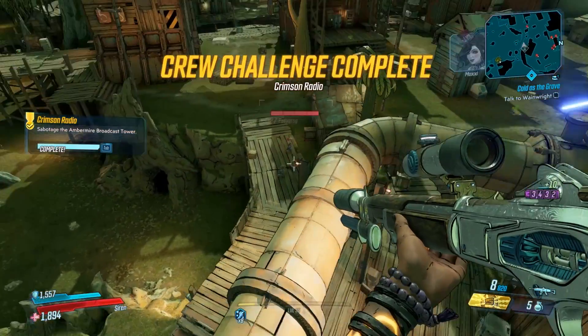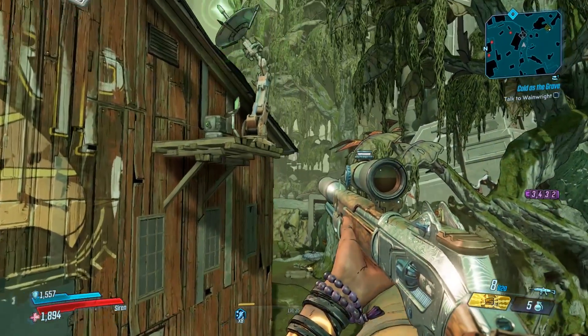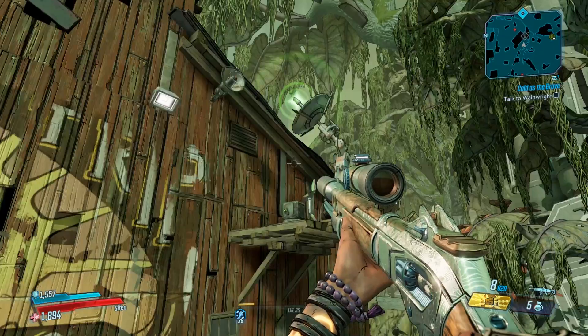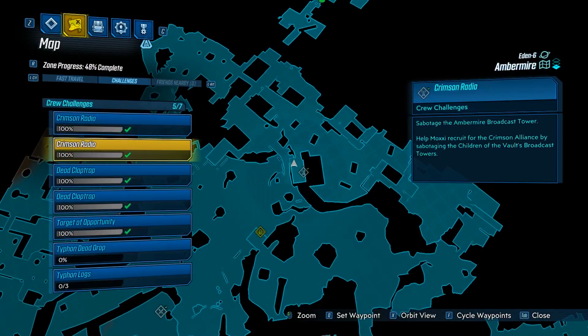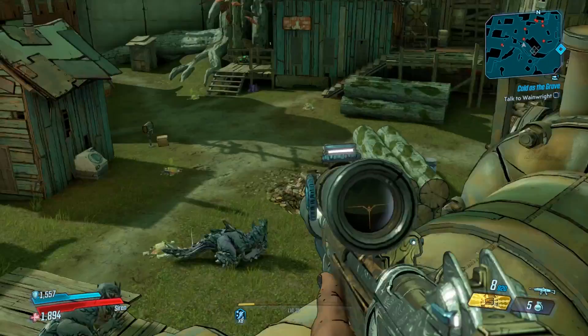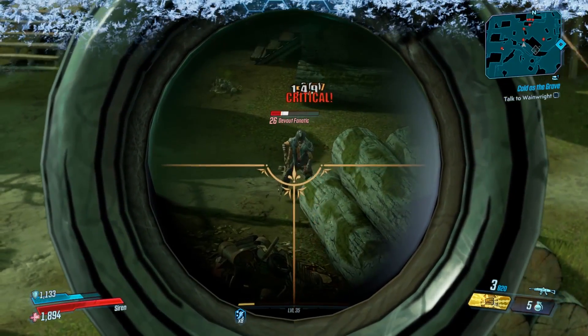There you go guys, that is the two locations of the crimson radios on the map Amber Mire. One is a lot more tricky than the other, so just make sure you follow what I do and it should be pretty easy. Thank you guys, I really hope you enjoyed — check out the link in the description for the playlist for the rest of the crew challenge guides. They're filling up nicely, all going into the same playlist, so hopefully there's something that can help you out. Thank you guys and I'll see you in the next one.